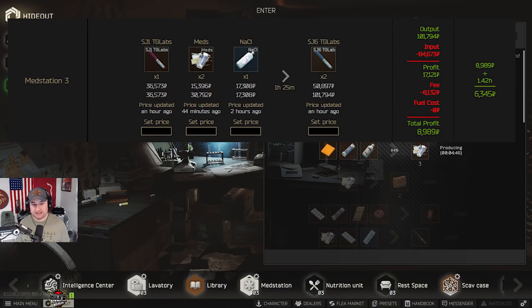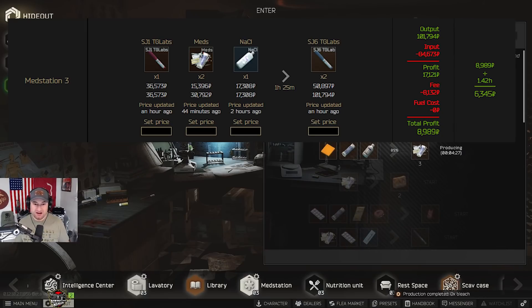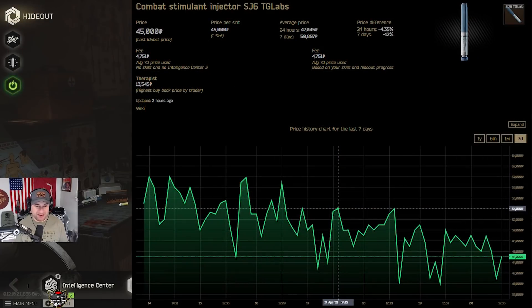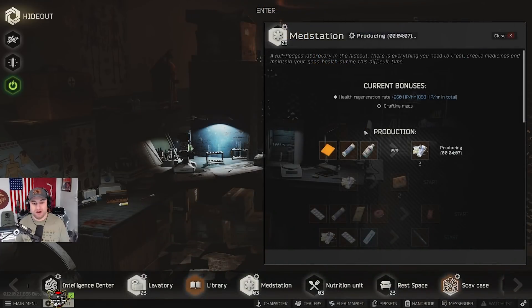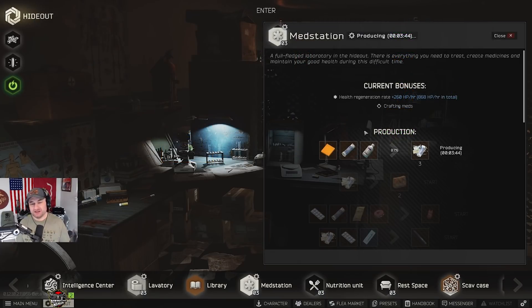SJ6s right now can almost be as profitable as pile of meds, especially if you shop right. The SJ1 barter from Therapist is a great way to do this — if you're getting your NACLs for under 15K and aiming to sell the SJ6s at 50 to 55K, you're going to do pretty good. Just keep in mind that SJ6s have been trending down; if they get much below 45 to 50K, they're probably not going to be worth making anymore. If you only have a level one med station, you can make money with Soleilas, but you need hemostats found in raid or partially used ones you can turn into Soleilas to recover some money.